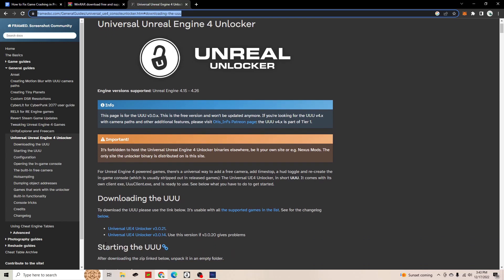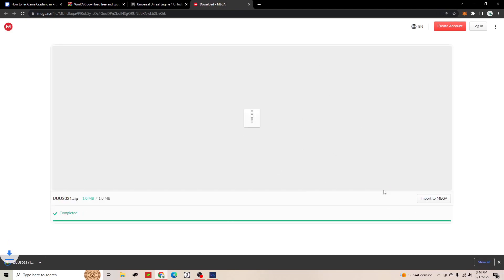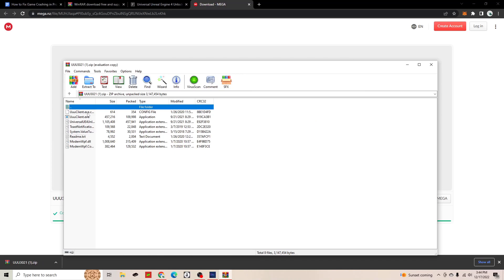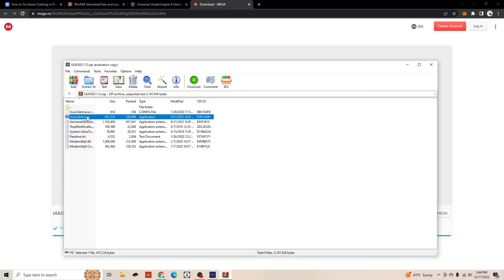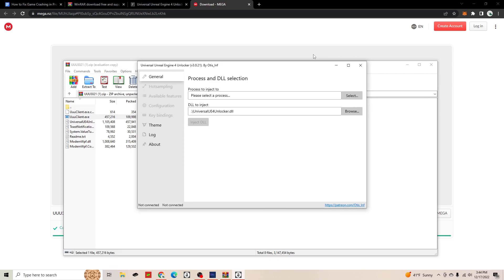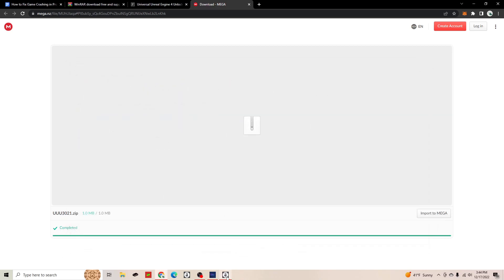Once you open the second link, you're going to want to go down to where it says Universal UE4 Unlocker v3.021 right here. Click that link, it's going to send you to a download page, and you just want to click download right here. Once it's finished, it's going to pop up on your desktop. Click it, then exit out of that. WinRAR will already open this up for you — all you need to do is click uuuclient.exe and open it. You can just keep it on your desktop until we need it.